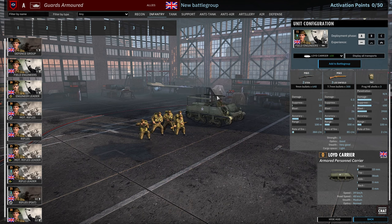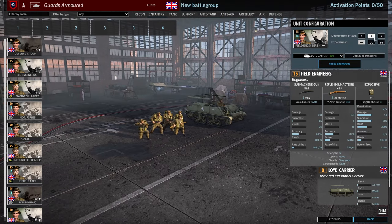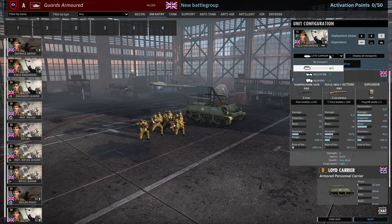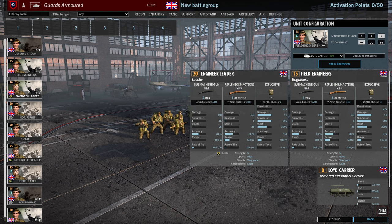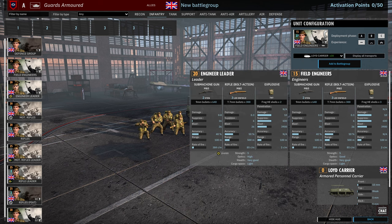Field engineers are the same as usual — a five-man squad with the TNT, 9 available in A, 18 in B and 27 in C. You're going to want to switch out of the Lloyd carrier, probably into either the Jeeps or the Bedfords depending on how many Jeeps you have. Early on, if you're bringing these early, you'll probably want to prioritize the Jeeps.